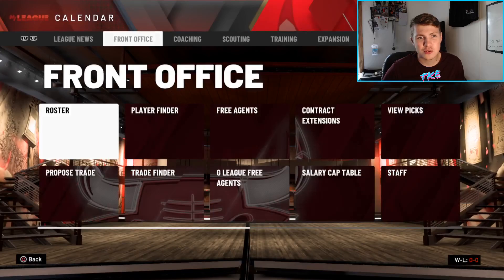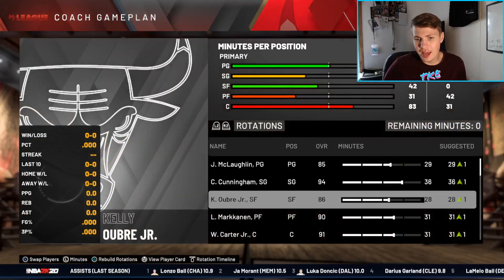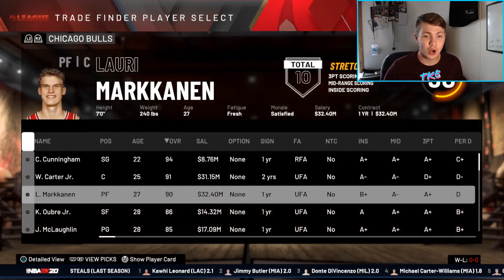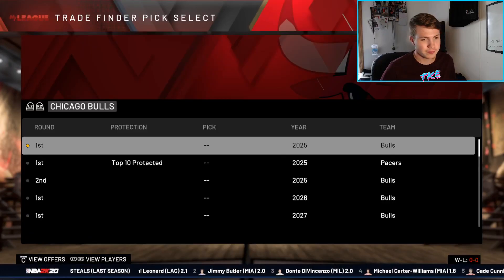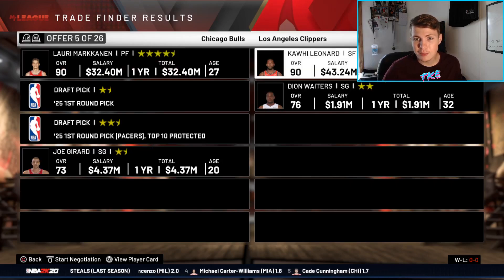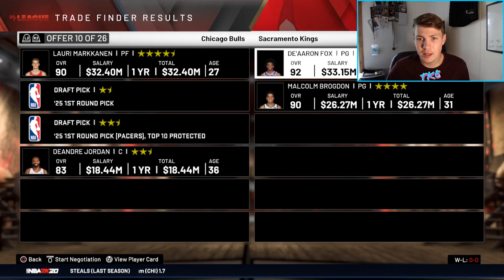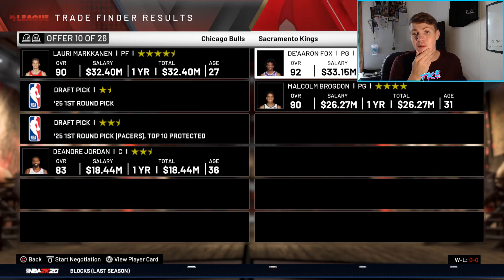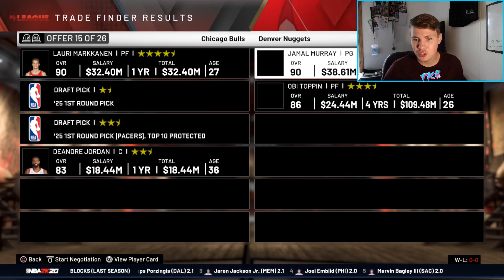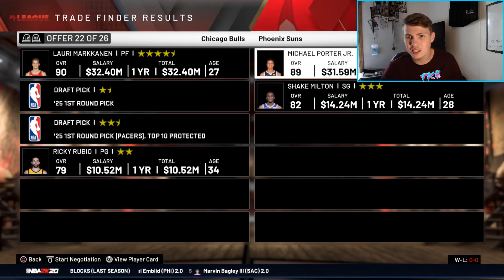We need to bring in a shooting guard — we'll switch Cade Cunningham to play shooting guard since he's six-seven. The team doesn't need a lot of help, but I want to make this one of the most loaded teams in the league. We've got Lauri Markkanen and two first-round picks. Looking at trade options: Mitchell Robinson, Kawhi who's getting old, Myles Turner — that'd be really good — Jaron Jackson, Jalen Brunson. We could use a point guard; De'Aaron Fox with two 90s looks like a great trade.